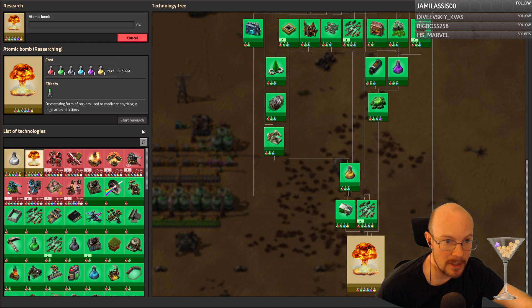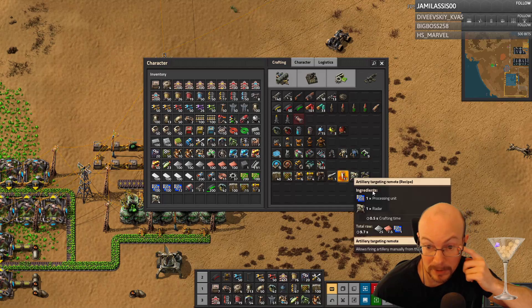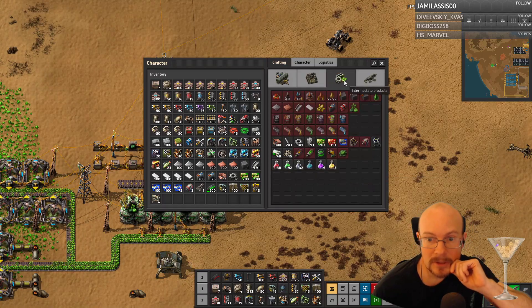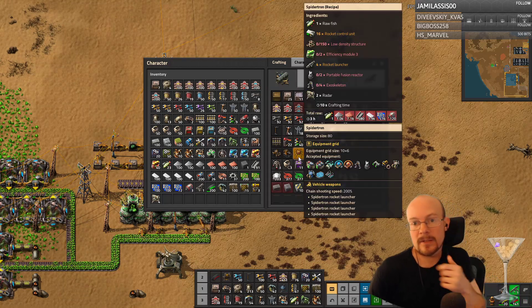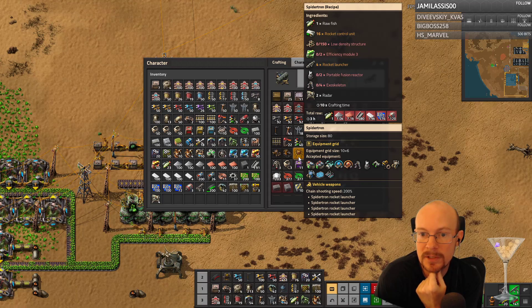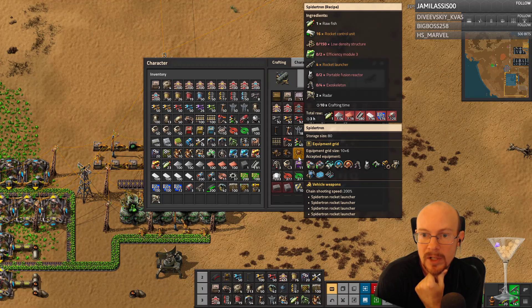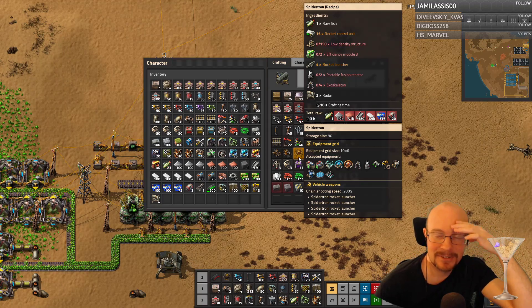I guess we'll start atomic bombs — it's gonna take frickin' forever. How the hell do we build a Spider-Tron? It takes four rocket launchers, three efficiency module threes, 150 low density structures, a portable fusion reactor, and it takes a raw fish. Of course it does.